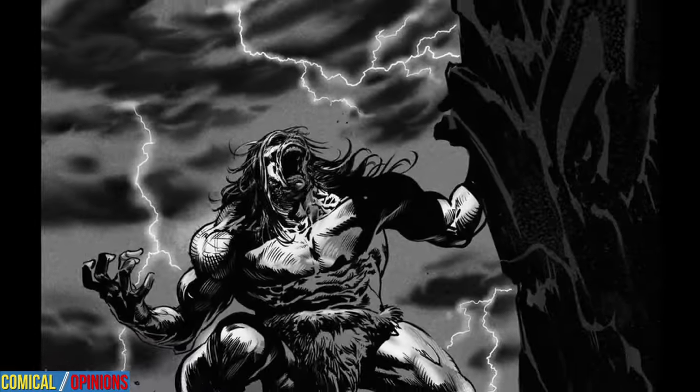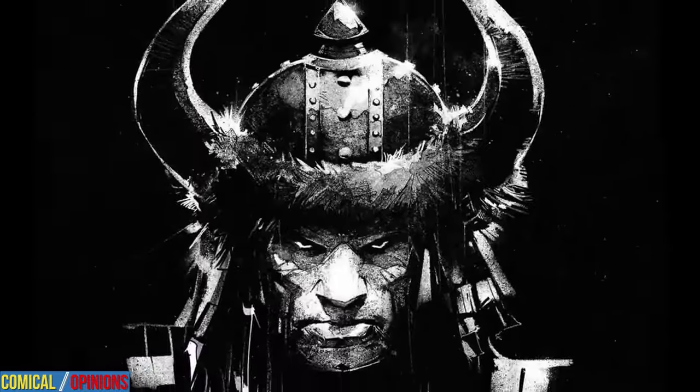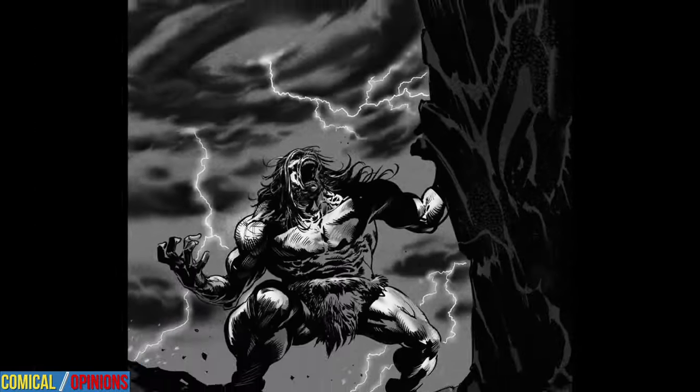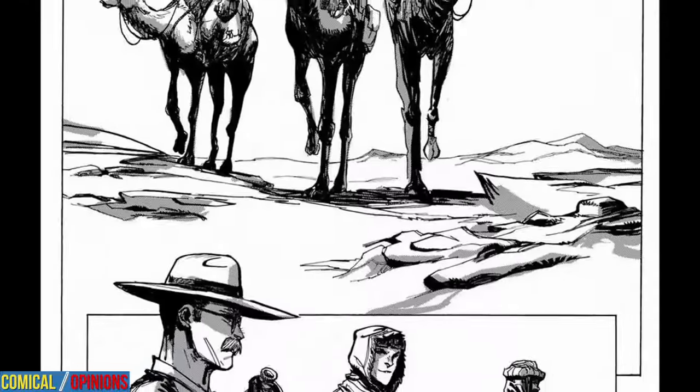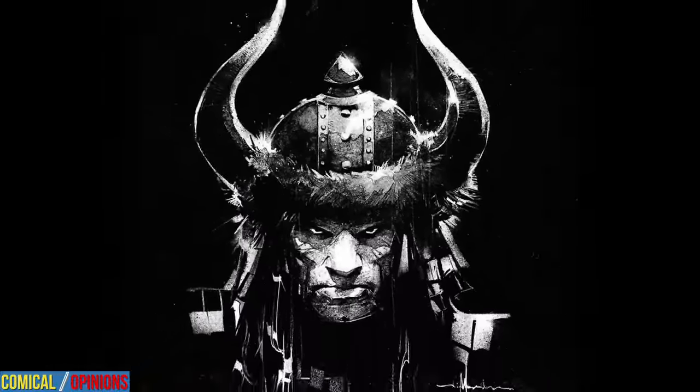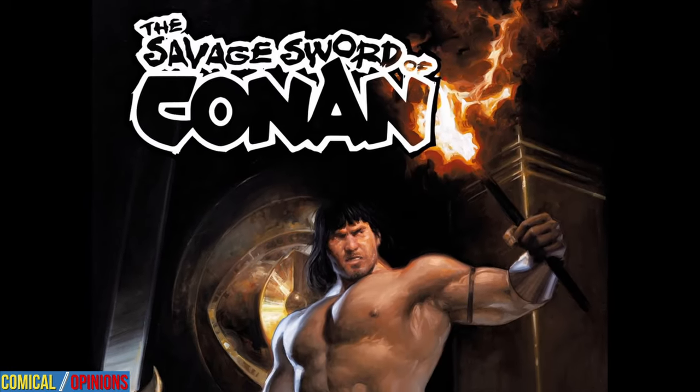Get ready for six tales starring six Robert E. Howard characters who face challenges from humans, monsters, and more, all under the unblinking eye of the Black Stone. From the forests of ancient Samaria to the desert of 20th century Arabia, who will survive and what price will they pay? Let's find out in The Savage Sword of Conan number four from Titan Comics.